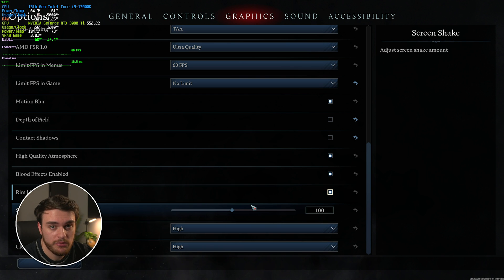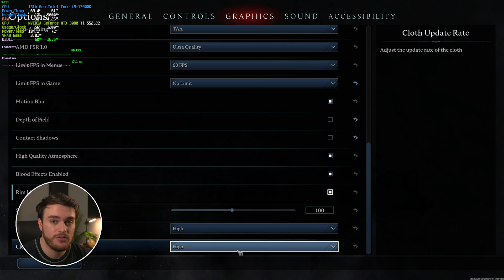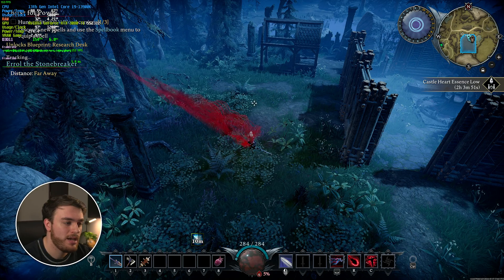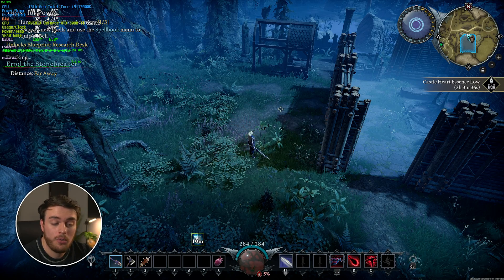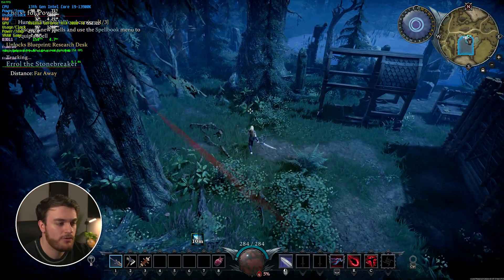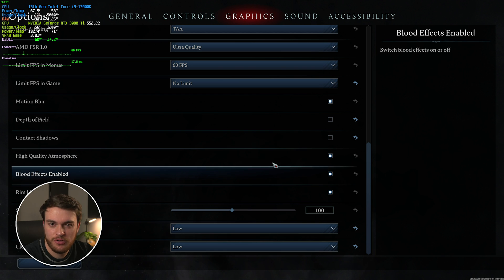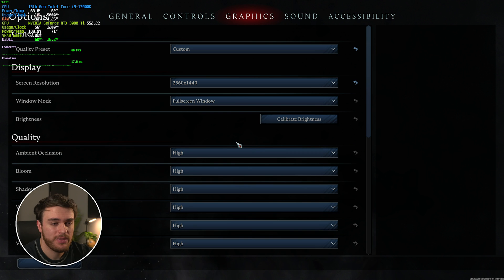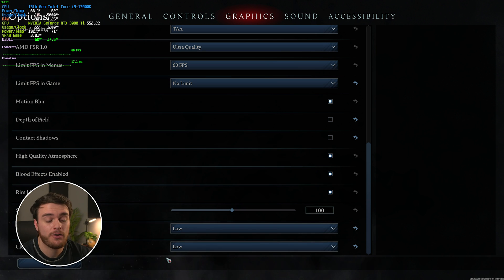Screen shake is your preference — lower it especially if you suffer from motion sickness. But finally, at the very bottom, we have cloth quality and cloth update rate. These both have a huge impact on performance and FPS. Even though there's not too much cloth in the current scene, if I drop this all the way down to low — the cloth update rate — you should see a pretty good boost in performance. Simply turning cloth quality from high to low, we gained a couple of FPS and moved up to almost 160. So if you're CPU-bound, these cloth options are going to be the most impactful for you, and I'd recommend dropping them all the way down to low just to see what kind of performance boost you can get.